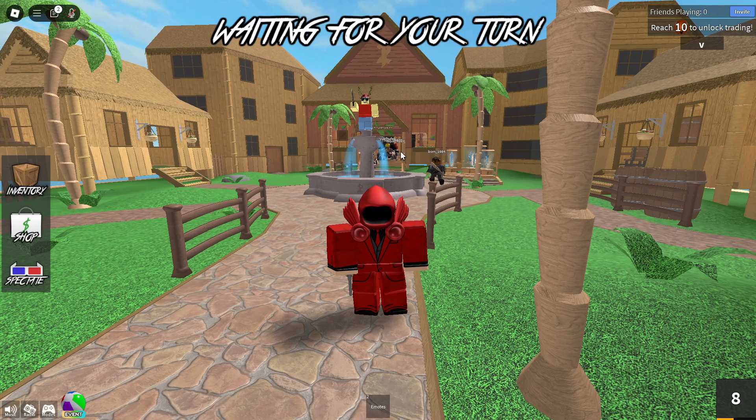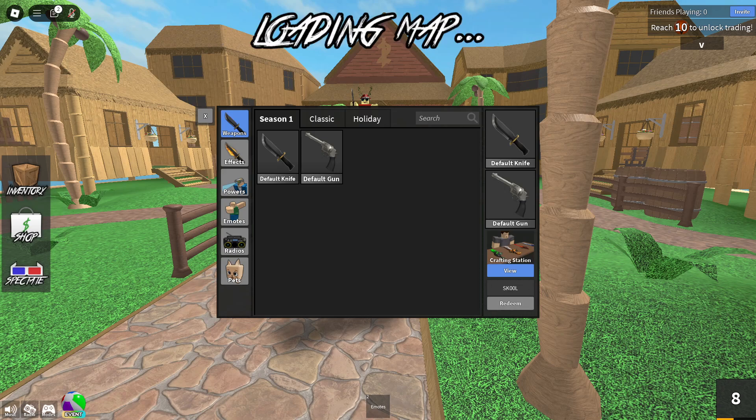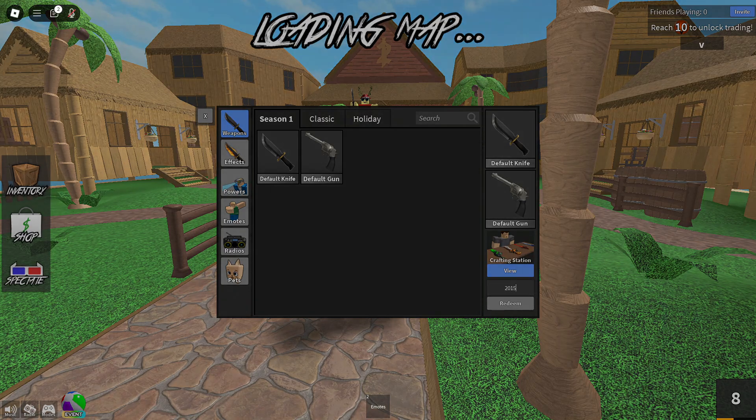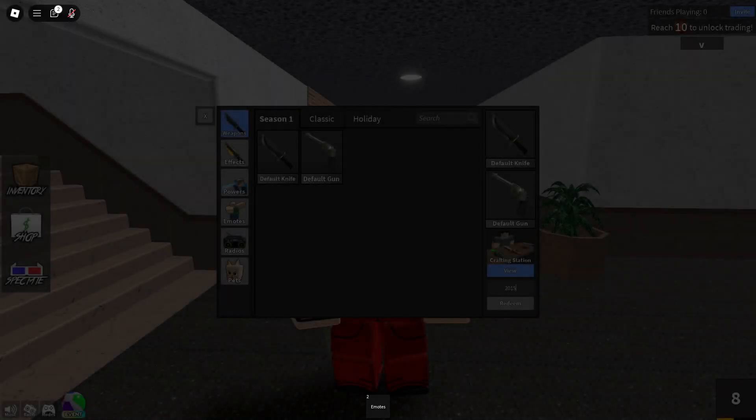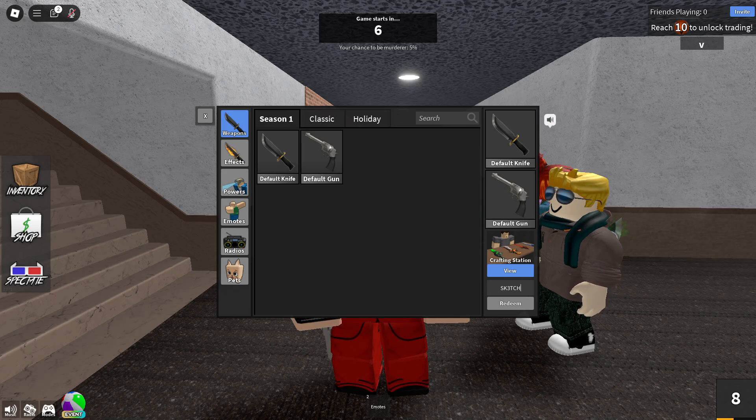If you don't know how to enter codes inside of Murder Mystery 2, click on Inventory and then come over to the corner. The first code is INFECTED — make sure you enter that. Then we've got code GUI, code SCHOOL, and code 2015. These give you different things such as a 2015 knife, a school knife, a goo knife, etc. Then we've got code SUBO, which gives you a sub knife, and code SKETCH, which gives you a sketchy knife.